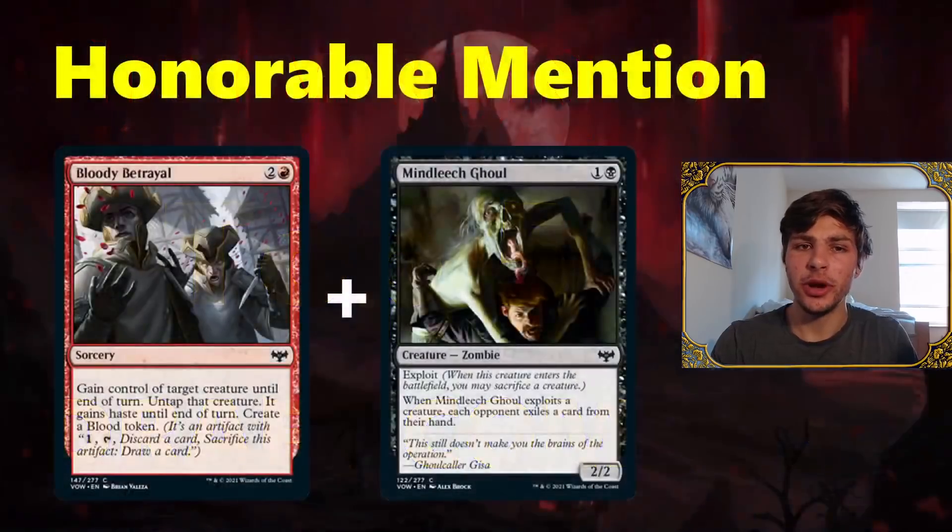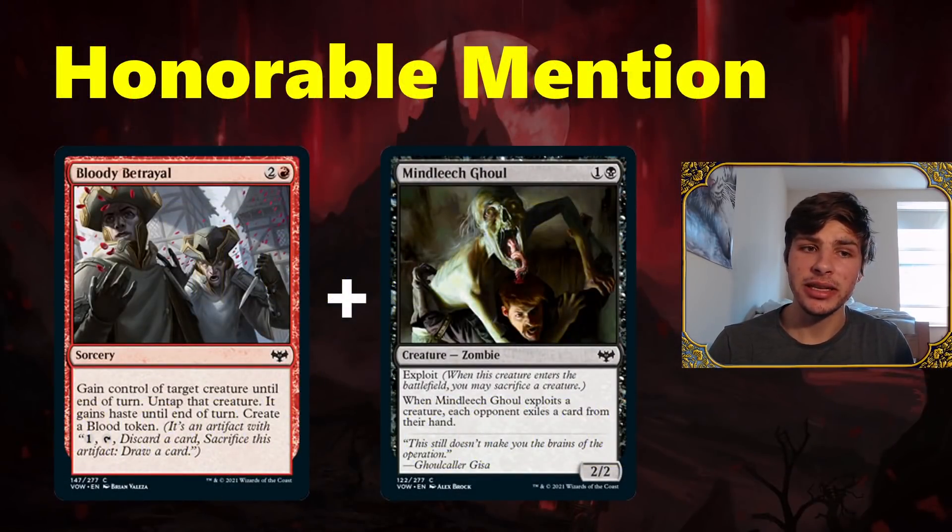Starting with an honorable mention, there seems to be a steal-your-creature, sacrifice-that-creature combo in every set these days, and Crimson Vow is no exception. With Bloody Betrayal, you can take your opponent's creature, and then use one of the numerous exploit cards to sacrifice it. I picked Mind Leech Ghoul because it is the cheapest exploit creature — steal their creature with Bloody Betrayal, play Mind Leech Ghoul to sacrifice it after you've hit them with it, and you kind of turn Bloody Betrayal into a removal spell.